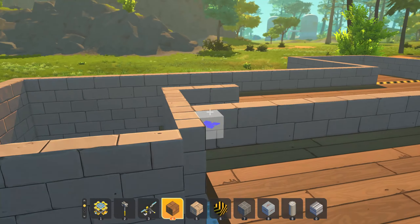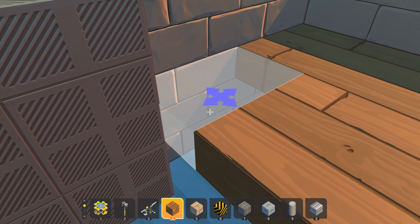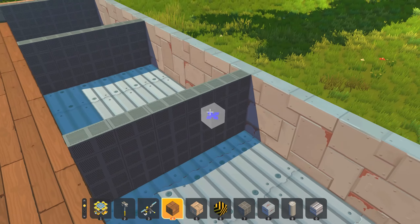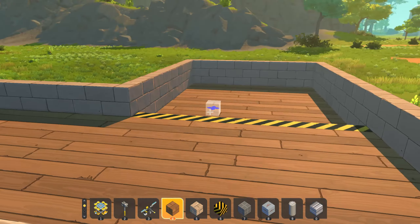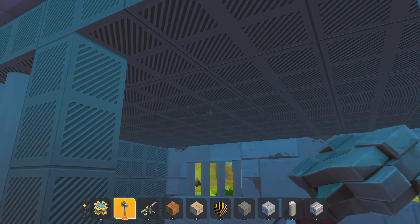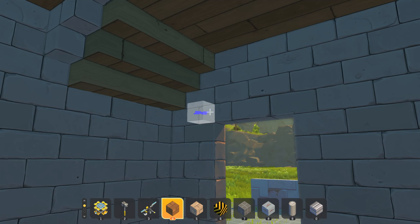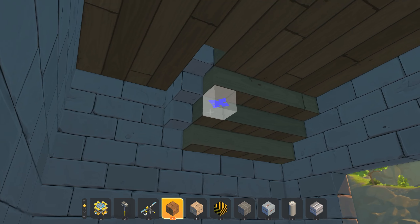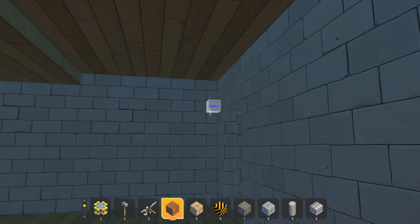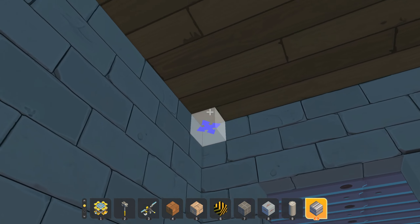I'm almost done with the second floor of my jail. Though it's pretty nice, if you ask me. I love this jail — I worked very hard on it. Now let me go downstairs. Everything looks good and neat. Let's give it a nicer looking roof so the roof looks like that — I'mma go with it and put the roof there.